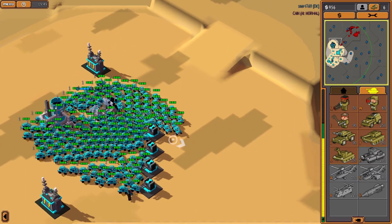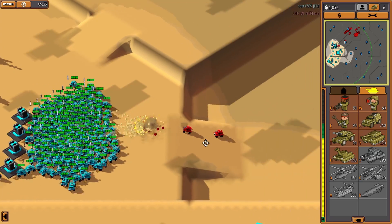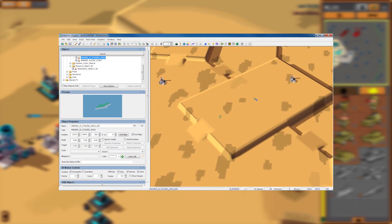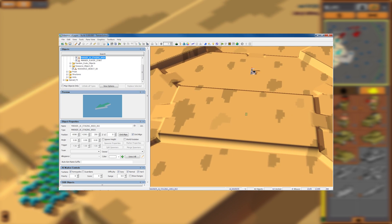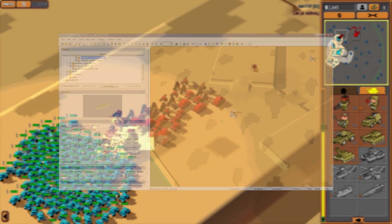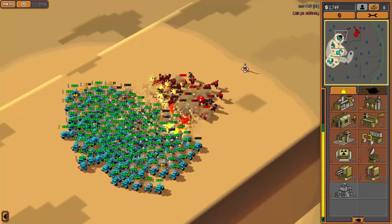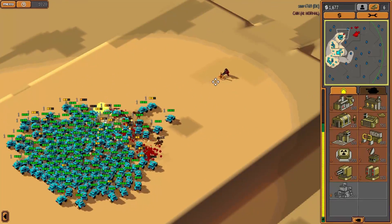With this done, the map can be playtested with bots, friends via LAN, or place testers for possible later changes to the layout, resource node placement, or ramp removal. It can also be necessary to place AI marker objects in central locations indicating good spots for grouping troops, for a better computer opponent when testing. This is the most important time to test, as it is the last chance to get the layout and gameplay elements right before the map is fully detailed.